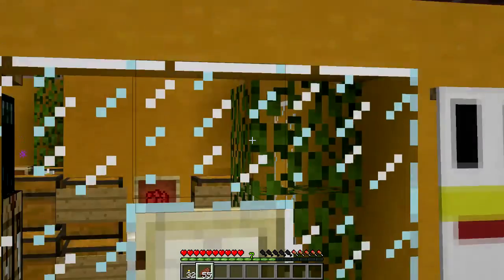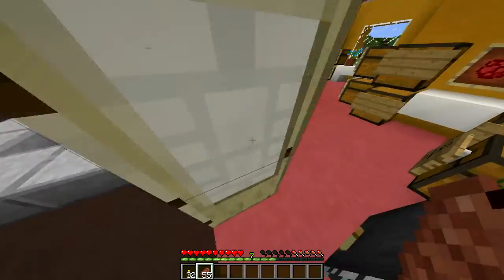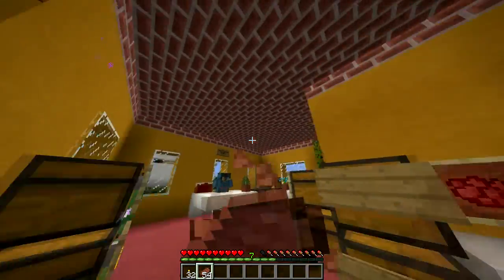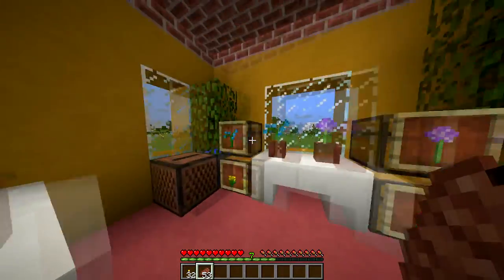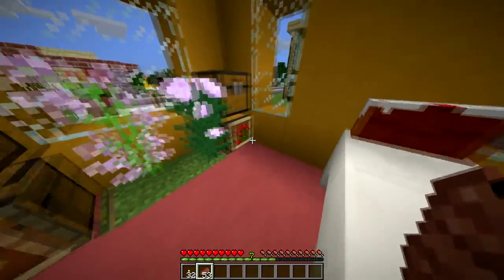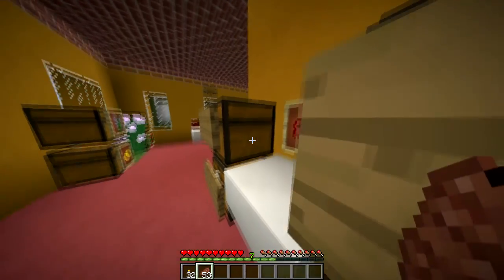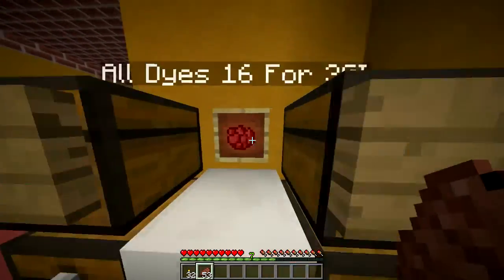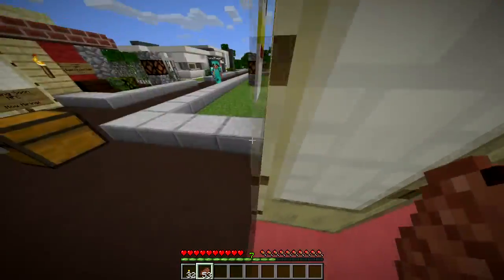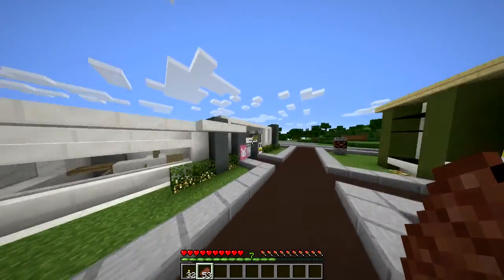Over here is a shop that I made. It's a flower shop. I haven't really put any flowers in it or anything — it's kind of just not put together yet. I know how I want it and everything, just don't know how much I should sell things for. I'm going to be selling dyes and different types of flowers.